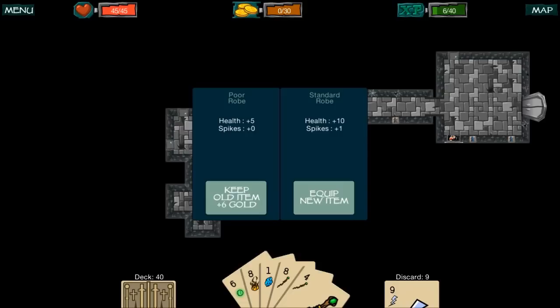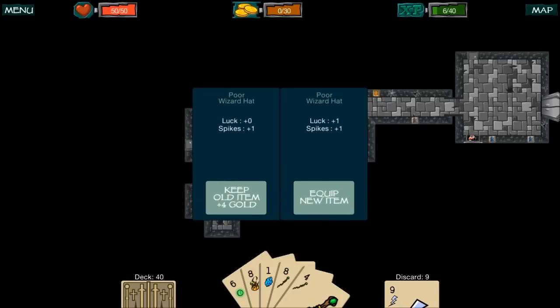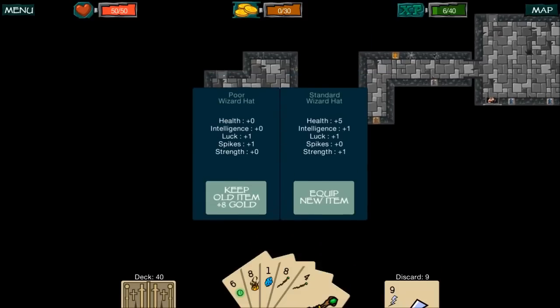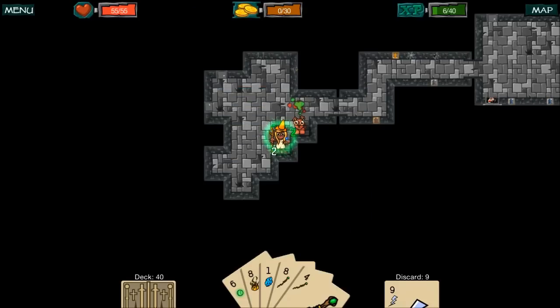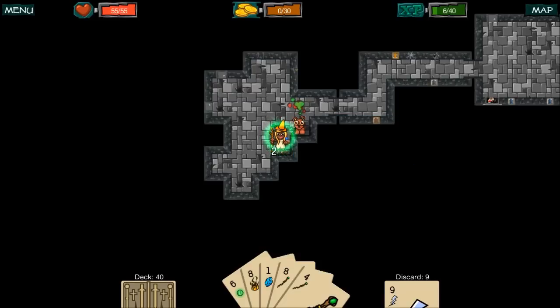The item has health and a spike — spikes basically allow you to do damage to enemies as they hit you. This guy had a poor wizard hat but it has better stats than mine, so I'll take that. Another poor wizard hat — this one has luck, health, intelligence, and strength. Definitely going to take this one, that's a pretty badass wizard hat. Your character's model kind of changes as you get better items in the dungeons.